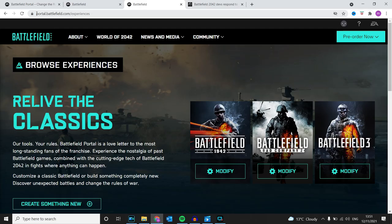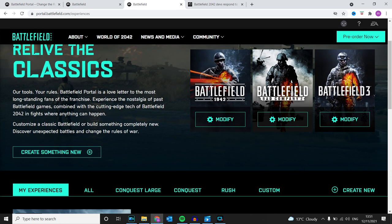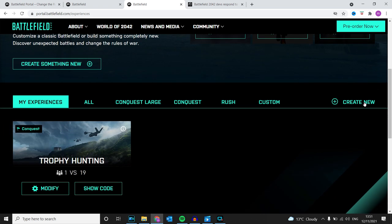When you sign in onto portal.battlefield.com, either on the website or on your phone by scanning the QR code, you can either modify the three existing options that are here, or even create your own. So if you go to 'Create New'...